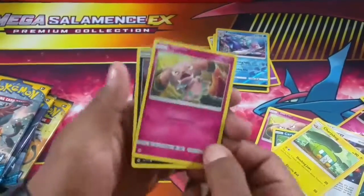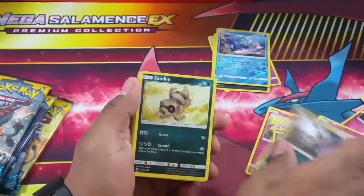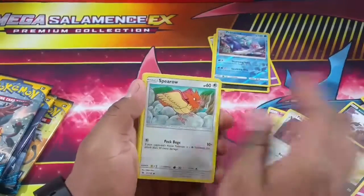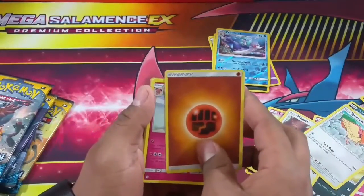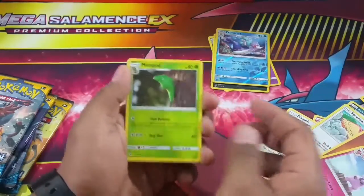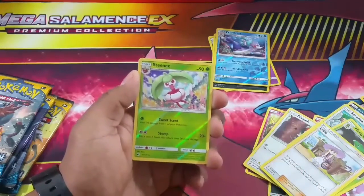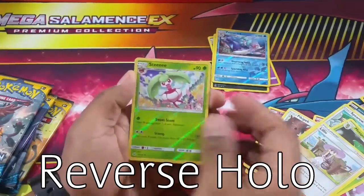Fourth pack: we have Snorunt, Luvdisc, Rattata, Sandile, Pikipek, Rowlet, Sparrow, Grass energy, Fighting-type energy, Granbull, a Metapod - we didn't have this one before - Comfey, Starmie, and this is an uncommon holo.